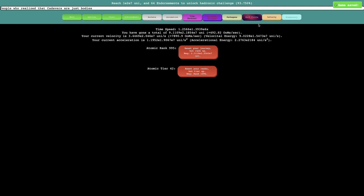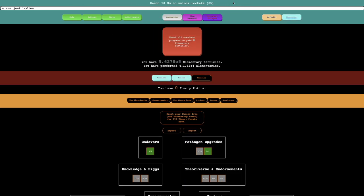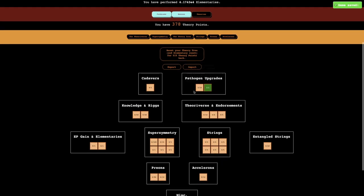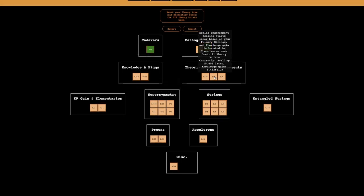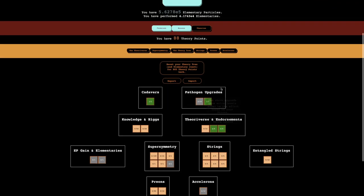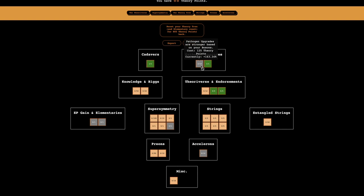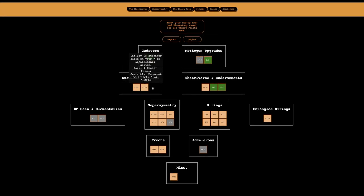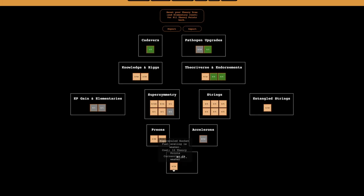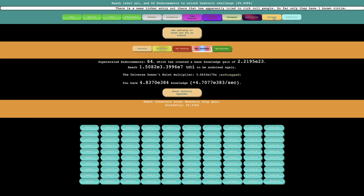The thing is that now I actually have enough universes, but I don't have enough endorsements. This means one thing — I need to focus. So maybe I need to do something like this: instead of going all in with this, what if I did one, two, three here, get this, get something like this, and go all in here. I can't get the next pathogen thing, so I'll put a few into knowledge — just some general thing. I'm now 98% to Hadronic Challenge. I'm gonna make it. I have 64 endorsements.